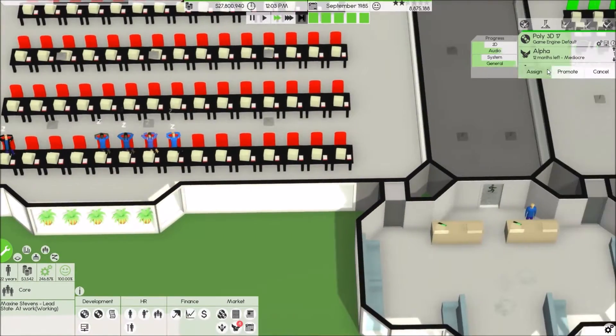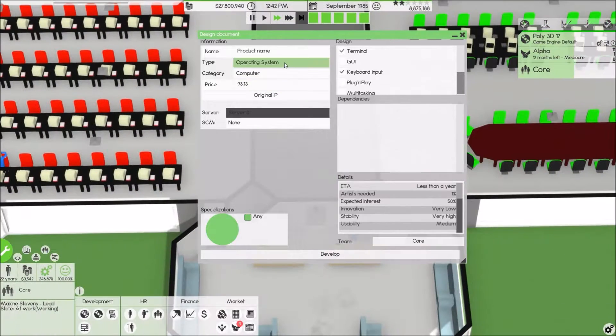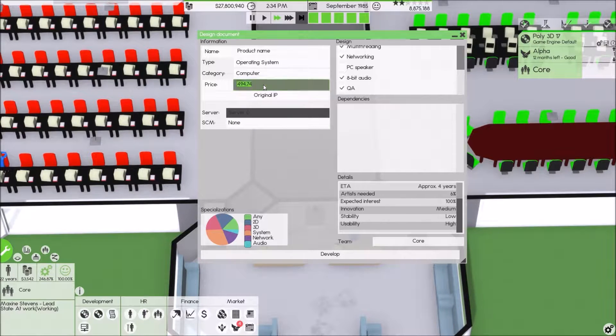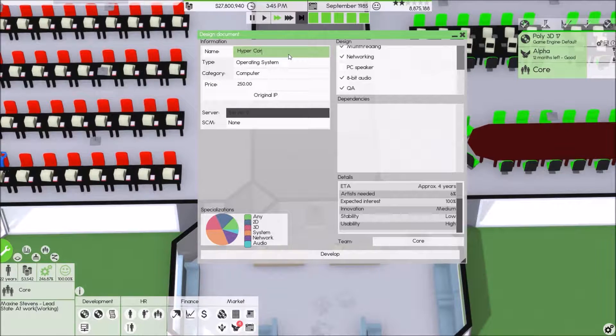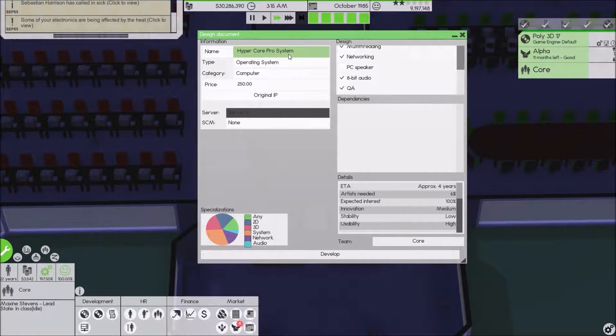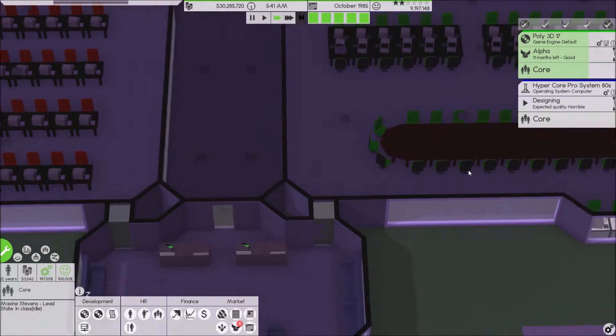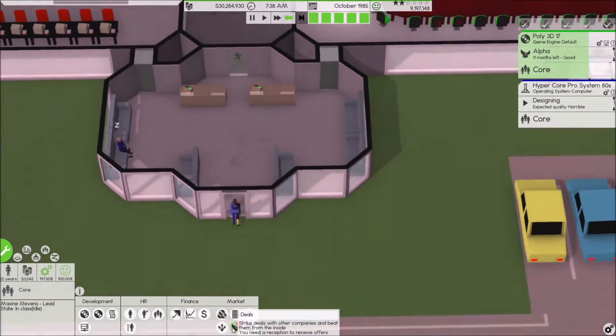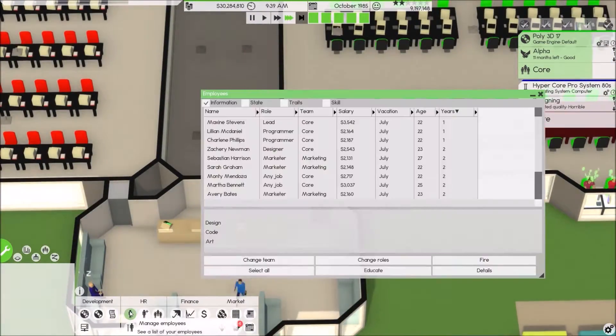Our marketing group has nothing to do right now. After this I think we're going to develop an operating system with 3D rendering and plug and play — we're going full out right now. We're going to make it about twenty-five dollars. HyperCore Pro System, running it on server — it'll take approximately four years. That is totally fine right now. Three years actually. I think we can hire more people too, but our group isn't even filled up yet.